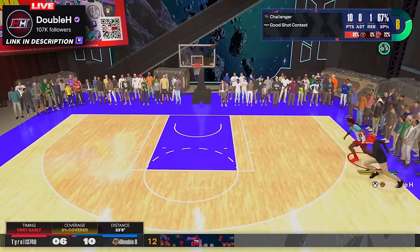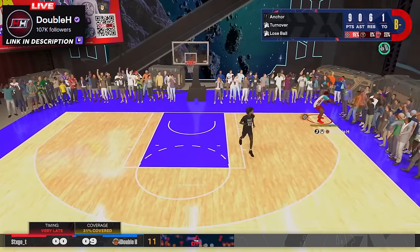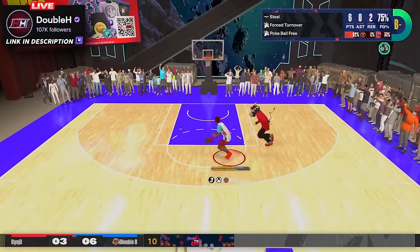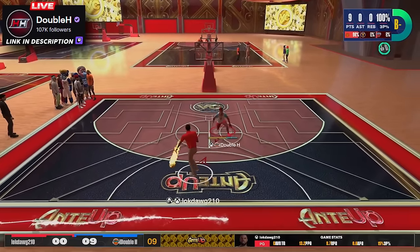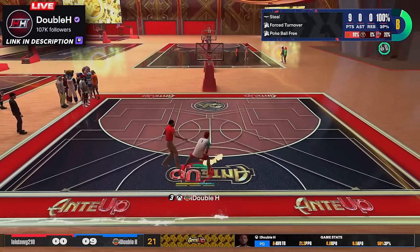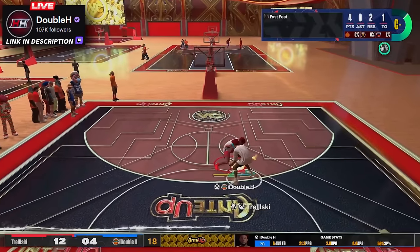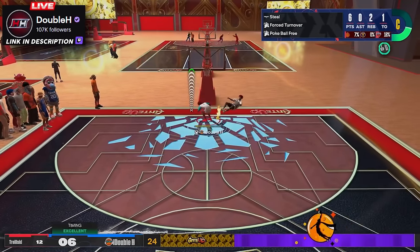Look at the block animations I'm getting on this build — it is actually very easy to play defense. If you can't play defense on this build, it is genuinely just you, it's not the build. You're going to get plucks, blocks, and bumps — you just have to play good defense. It's really up to your stick skill whether you get a stop, because the build has the stats and badges to get stops, as you can clearly see.